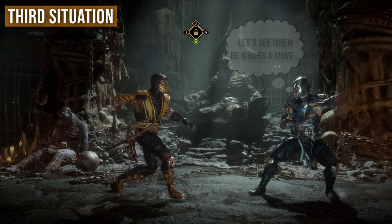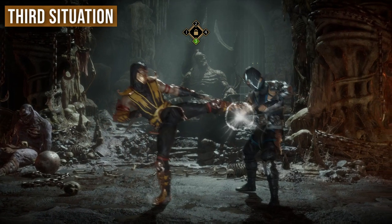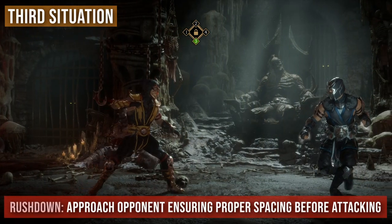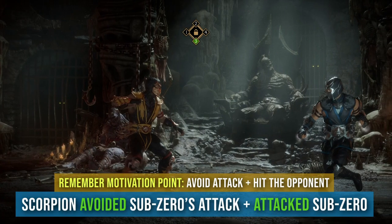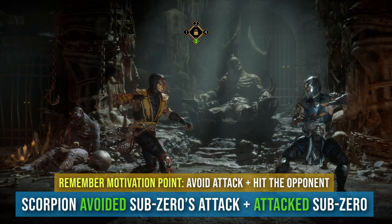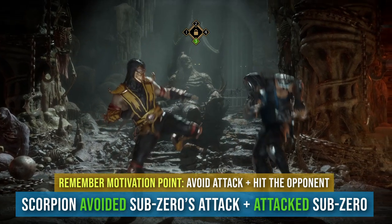This is known as moving into or taking the space your opponent has withdrawn, and controlling that space by putting out a move there. Sub-Zero was waiting for us to whiff, but as we thought one step ahead we managed to connect the move instead of whiffing it by advancing forward. In fighting game terms this is simply rush down, because you have approached your opponent with proper spacing before initiating the attack. So mid-range rush down is the final pillar of footsies.